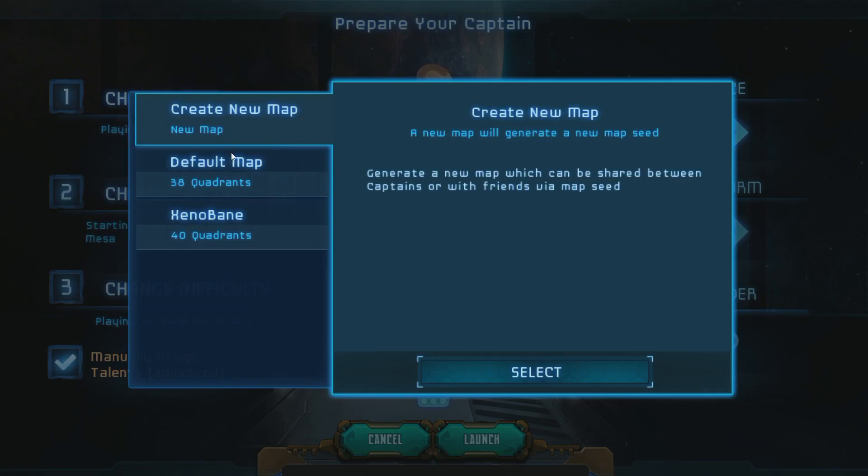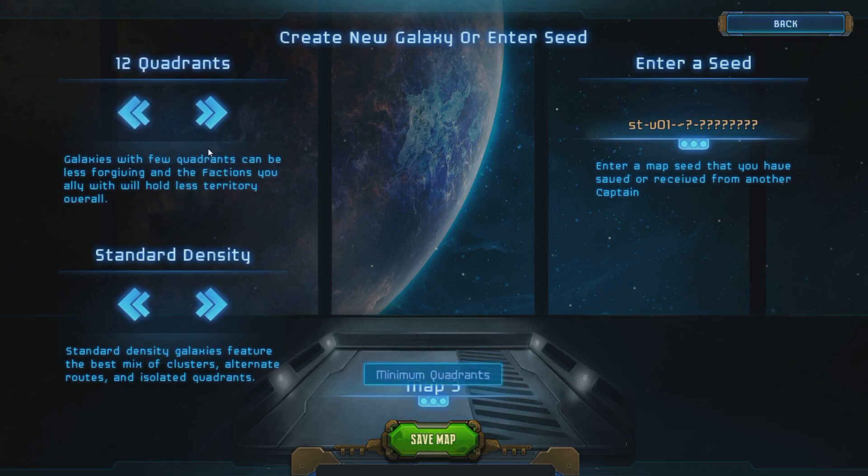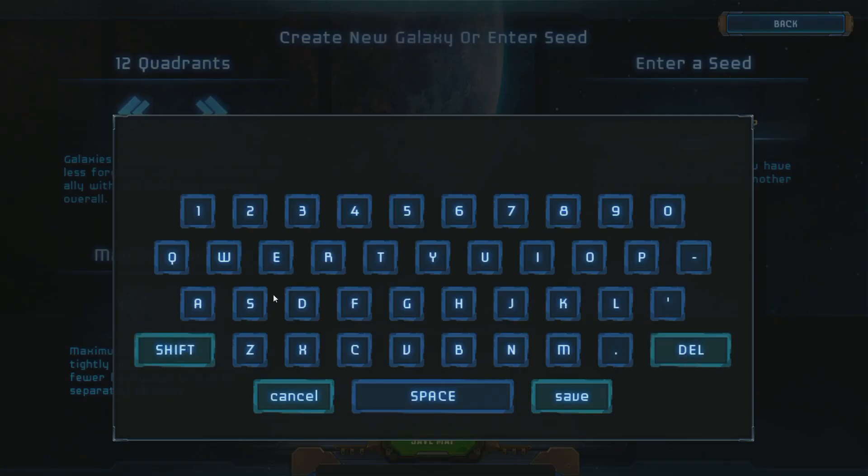There's a default map, and also the ability to make your own maps — I have one called Xenobane. But let's get into this process. You can create a new map and change how you want your galaxy set up — lots of cross-field ways with a huge galaxy to explore, or very small. You can boost density so everything is very interlinked and close. Let's call this the Choke Galaxy. We'll save it — there's the Choke Galaxy selected.